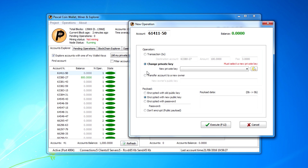You can also change your account's private key or transfer the account to a new owner. Get somebody's public key, paste it in with Ctrl+V, choose the account to transfer, and hit Execute. By default it's encrypted with their public key, but you can also encrypt it with a password or leave it unencrypted as a public payload. You can also include payload data — for example, a name or a message like 'hey thanks.'